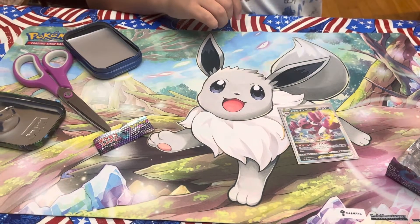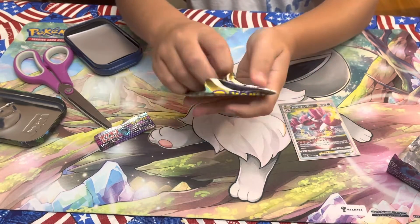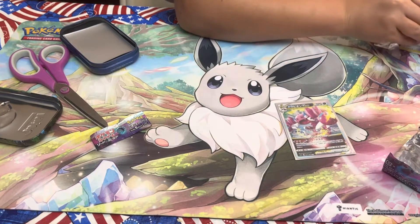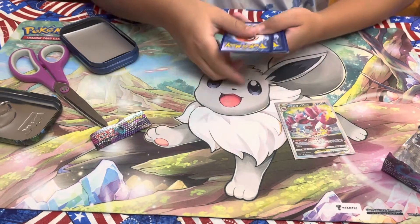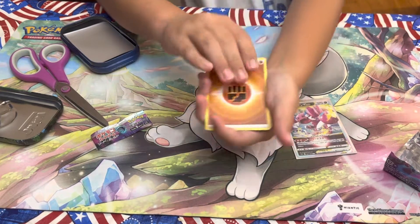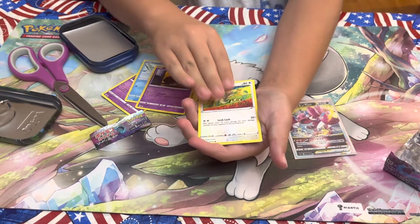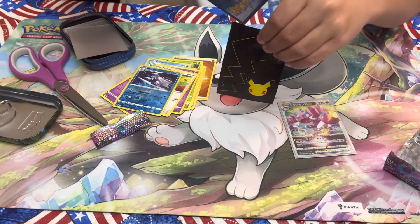Let's grab another random pack from the box. We have a Brilliant Stars. Fighting Energy, Cafe Master, Dead Bite, Rotal, Clink, Dedenne, Cubchew, Duskull, Farfetch'd, Beartick — Raichu V Full Art! We're having some luck today.